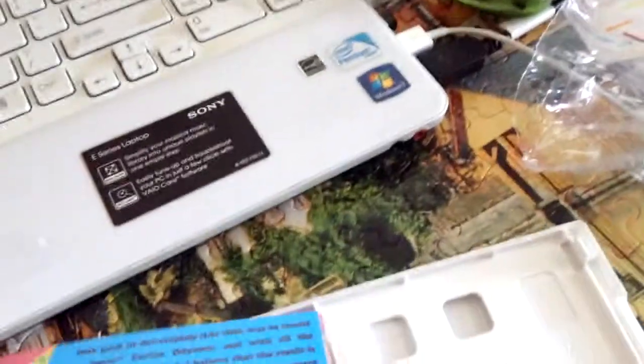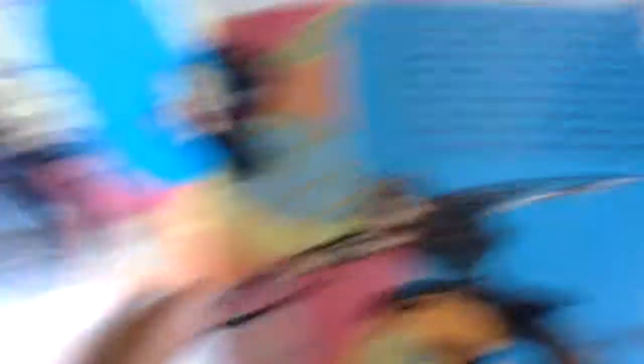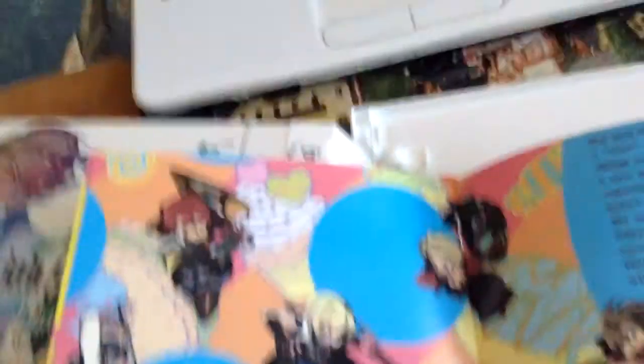I guess this is supposed to be the design book. It's very colorful — yeah, it is the design book. The CD's just in the back. Title page, Yuzo Koshiro commentary, Shige Okamori commentary, promotional comic, Frederica illustration, and stuff.